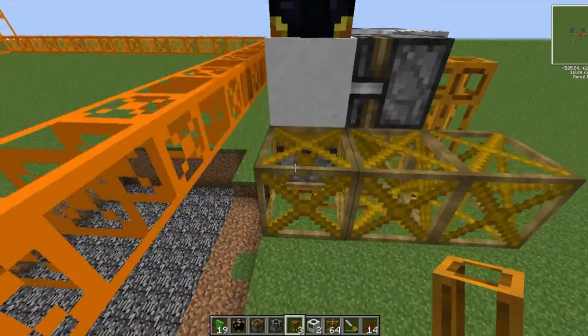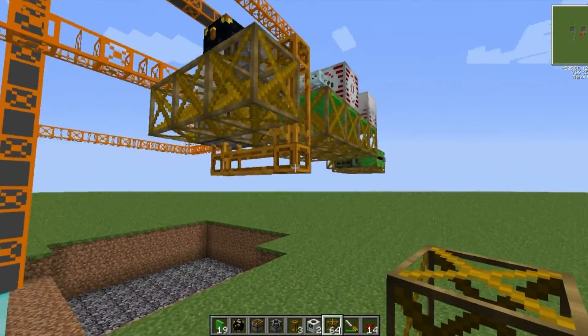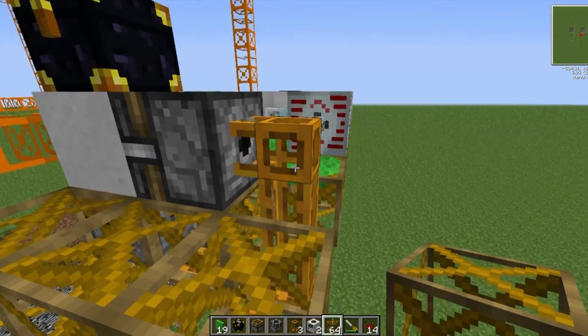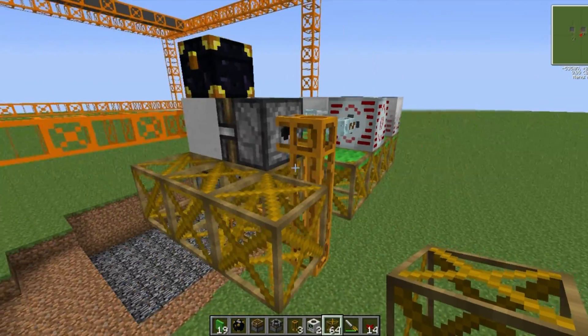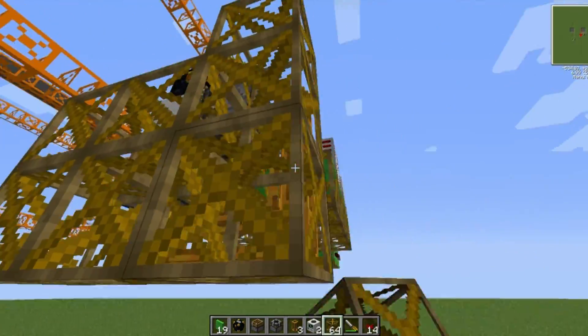So that when the block breaker destroys it, it will feed straight into the deployer. Now it is worth noting that this pipe here, here, and here are not connected to any frame motors, so I'm going to put down some frames.